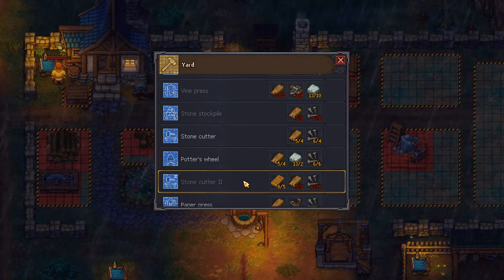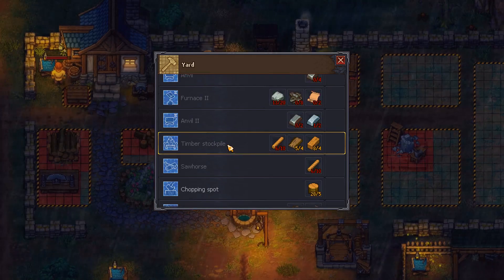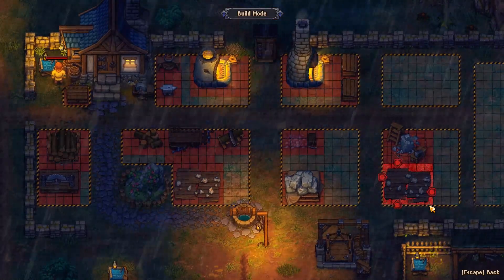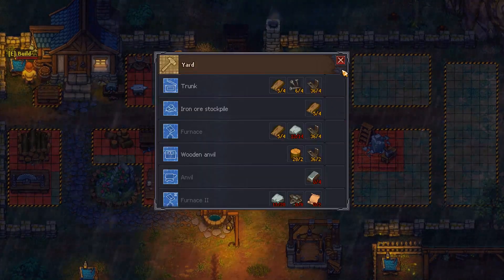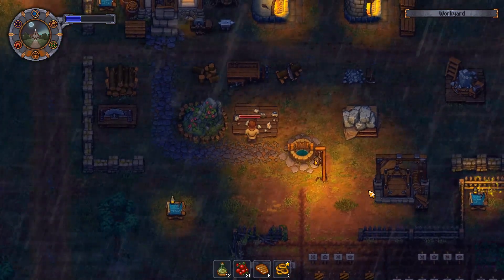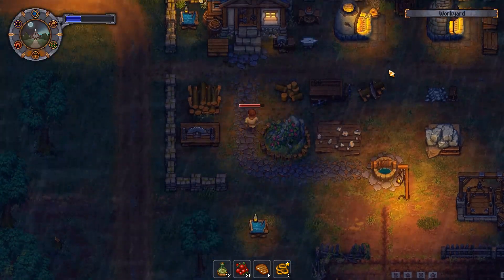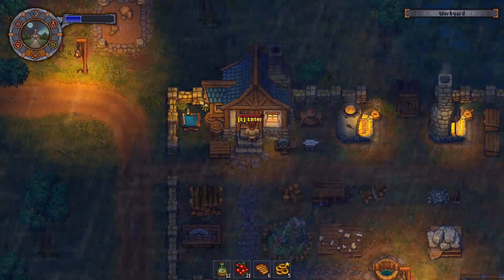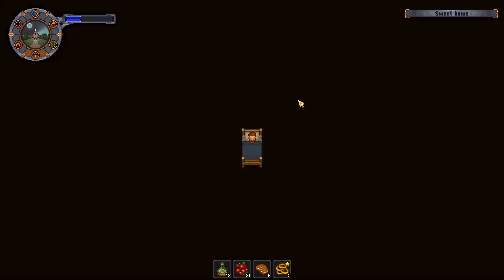Stone cutter too — I have that. Stone stockpile. I don't have an iron ore stockpile, like an absolute idiot. I do have that — it's right here. Why does the zombie not do that then? Well, that's a little annoying though. Either way, let's go to sleep.